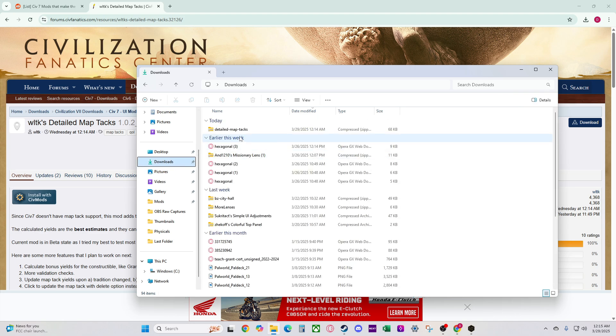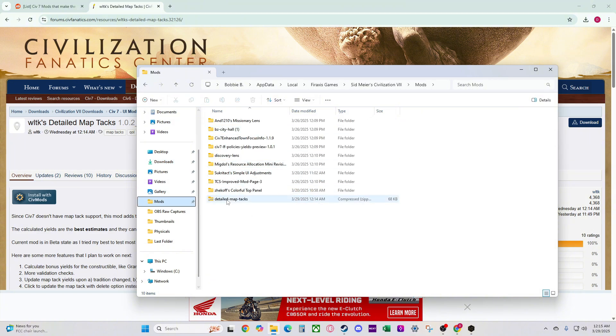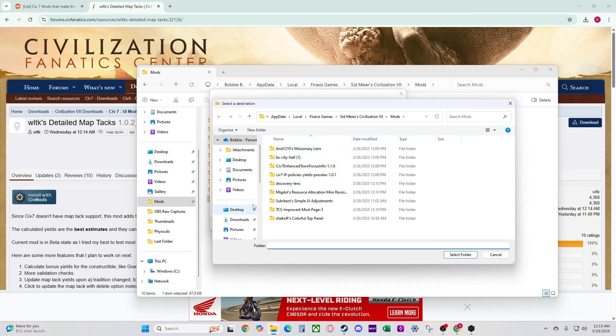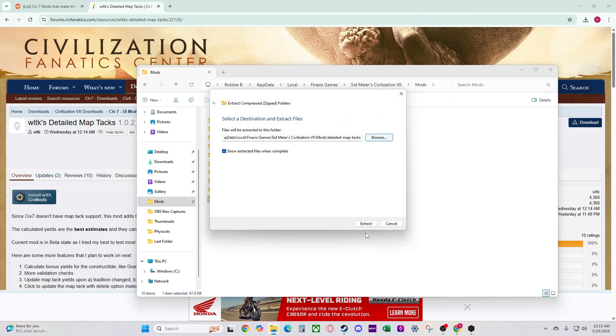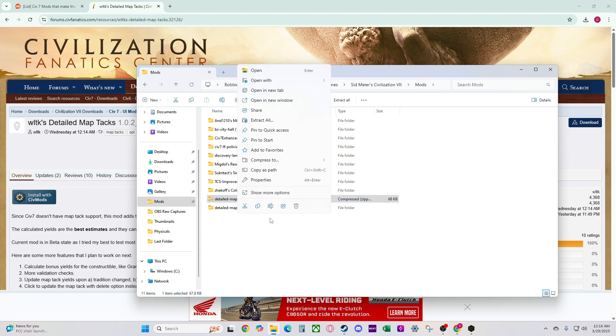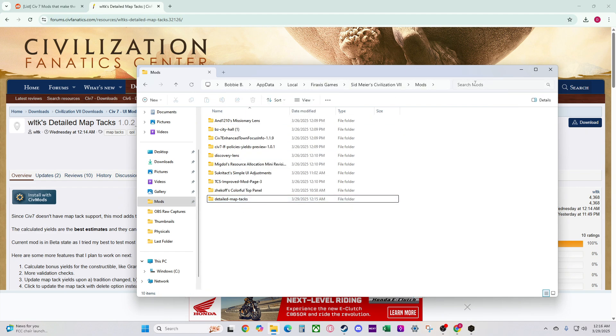I'm going to go to my Downloads — I've got a whole bunch of stuff. Then Detail Map Tags, I'm going to drag it over to Mods. Boom, it's there. Then you click on it — it's a zip file right now — and Extract All. Because you already have it in the right folder, you can just extract. But if you didn't, you can browse and get to it the same way. Now it's extracted in there, and I'll just delete the original zip file.